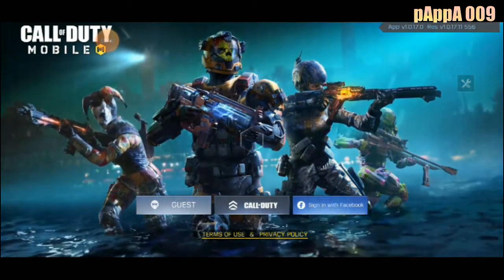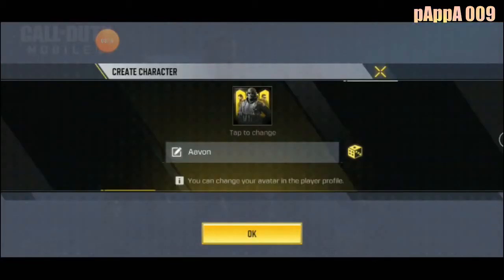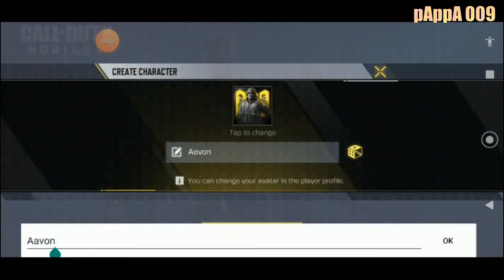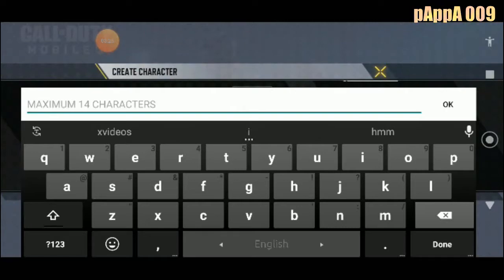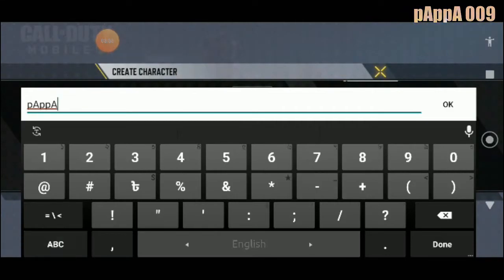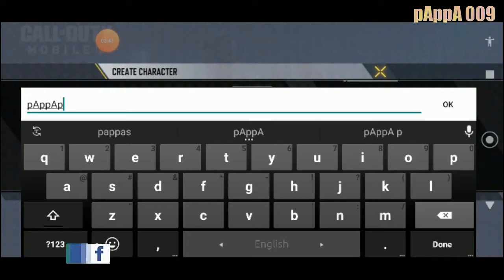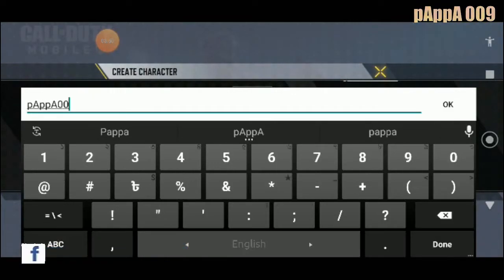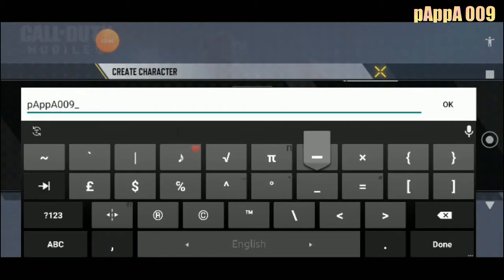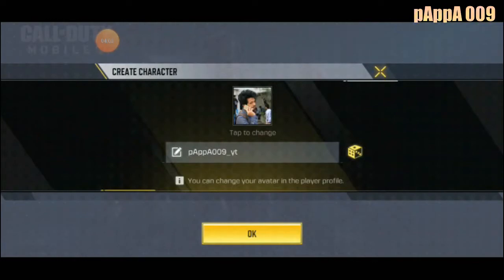I signed in with Facebook — now what's next? They just received it. I have to change my name. It's going to be Papa009. What do you guys think? Papa009 India underscore — okay, that's kind of cool. I'm not going to change my avatar, let's just go in.